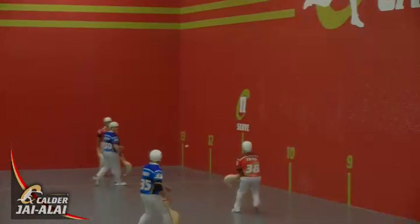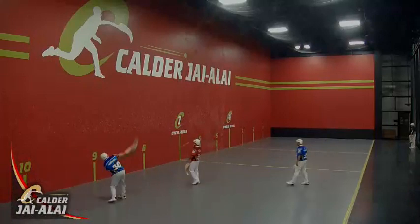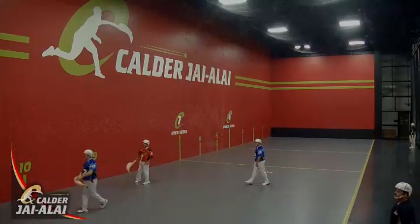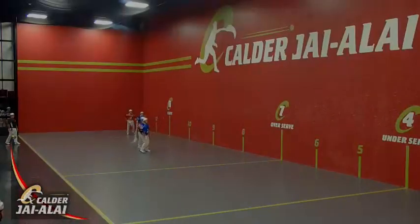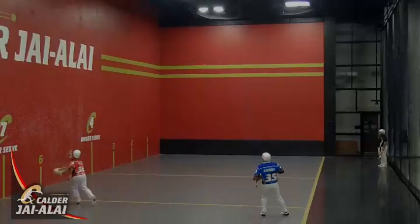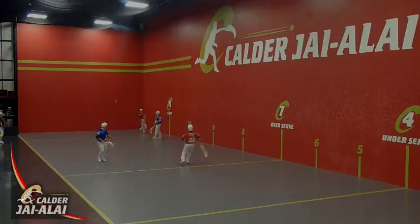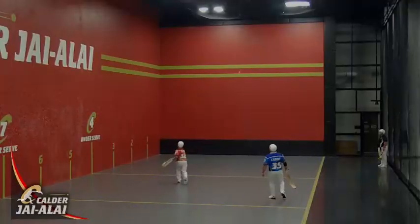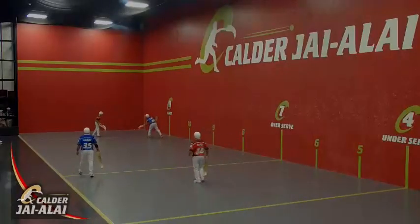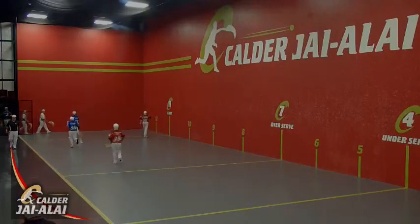Momo sends the serve back, moves forward for the rebonte there by Toto. Back it goes to Momo, on the inside the natural, nicely picked up by Momo. Toto takes it early. Momo nice pick up on the reverse side, sends it high. Toto has to come forward, takes it on the five lines, sends it back to the corner, and that one's not coming back. Opening point goes to the red.